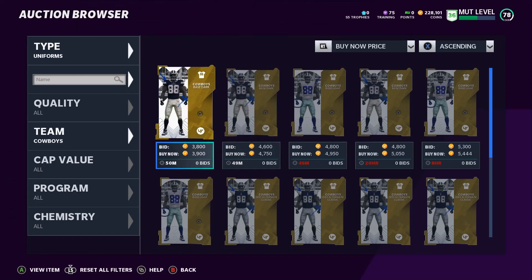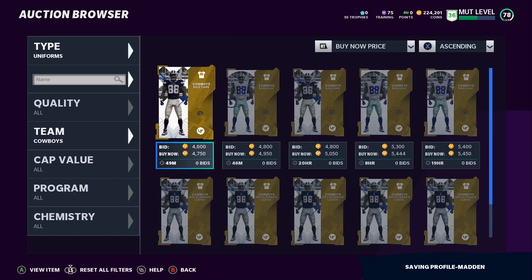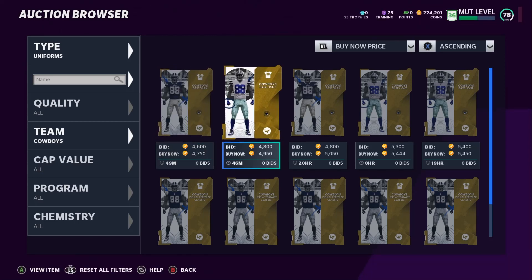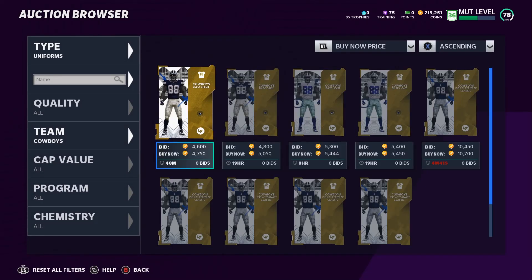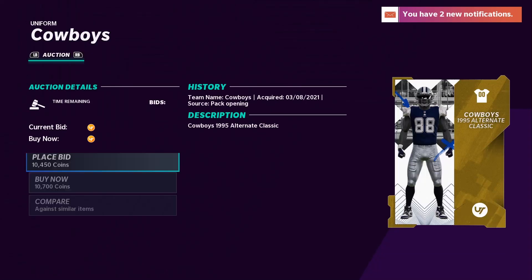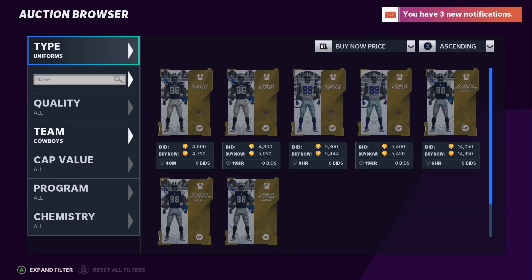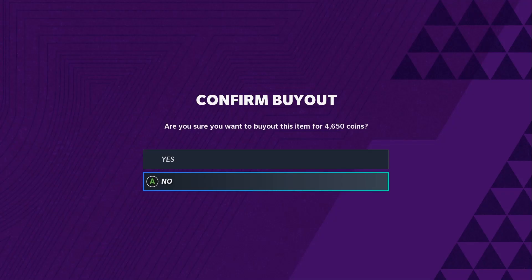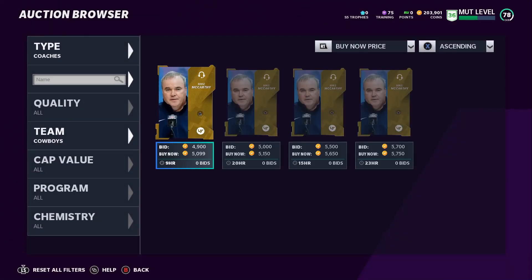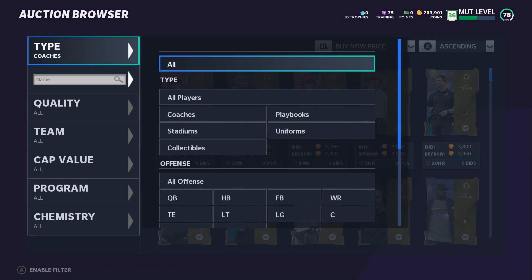Let's go get the Dallas Cowboys uniforms. The base dark is actually 3k — more than I thought; I expected around 1k. The base light is here too, and the classic is going to be 10k but it's worth it — we need it for the squad. Then we'll get the coach. That's actually another reason our Chem count was low — we needed the coach. I didn't think we'd spend that much, but we ended up spending about 25k altogether. We still need it though — we have to have the Cowboys unis.